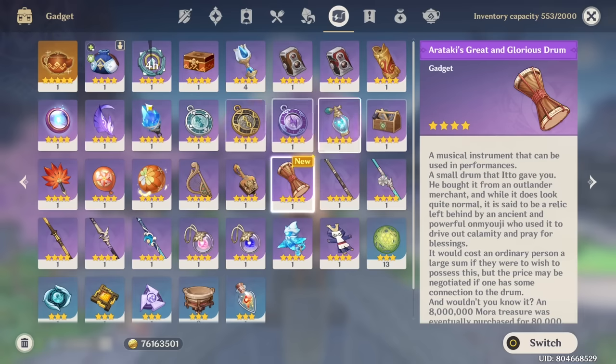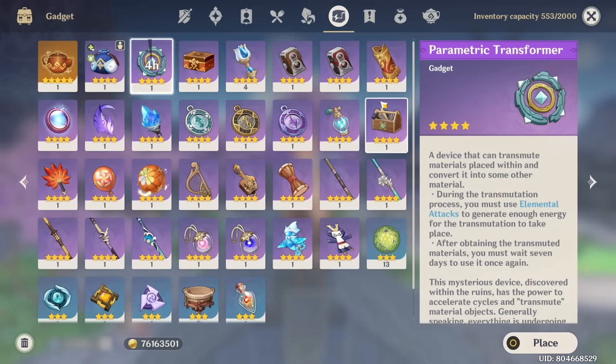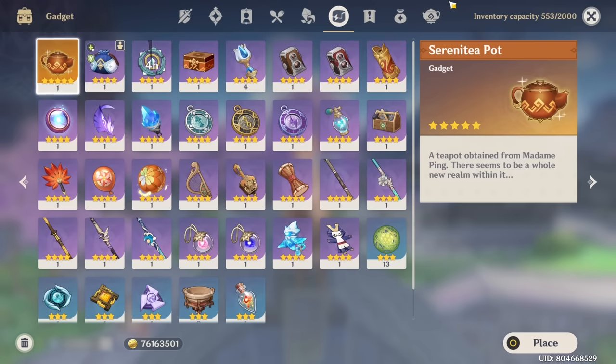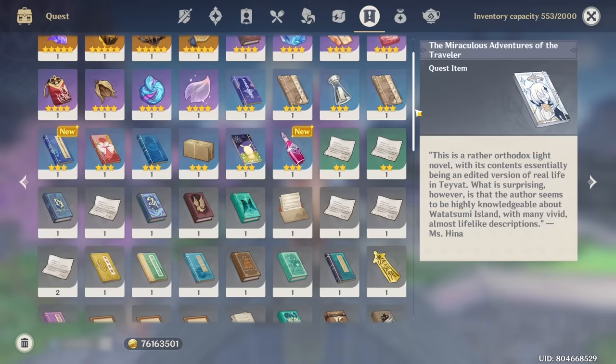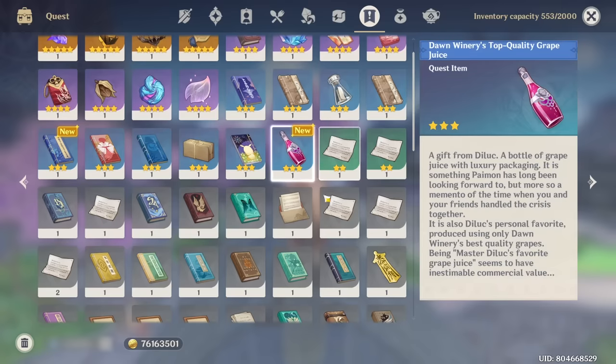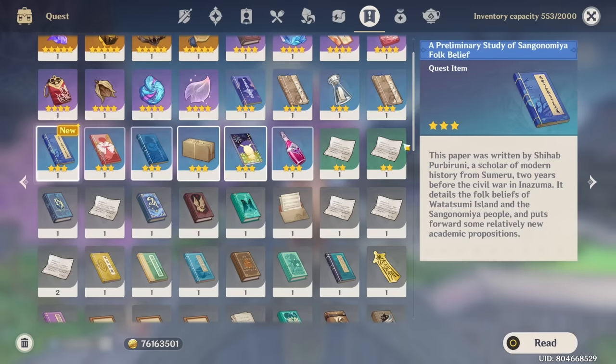Gadget-wise, this time we might have a few more gadgets. Sometimes if I remember I'll use the Parametric Transformer, but most of the time I forget, and that's completely fine - just do it when you remember, simple as that. And then we've got the Serenitea Pot which I will go through later on in the video.